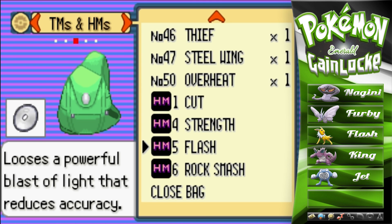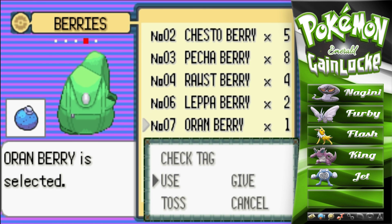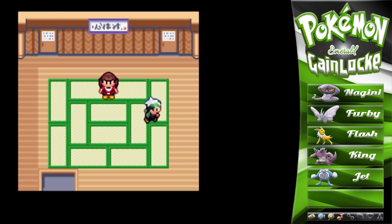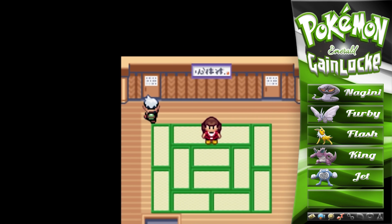Let's go ahead and grab a Super Potion and give it to old Jet here. Do we have any more of those? There's a Lum Berry and an Oran Berry — let's give King an Oran Berry.